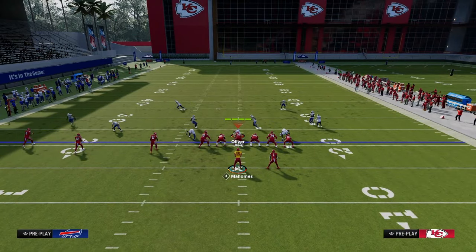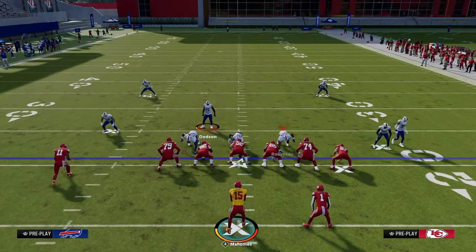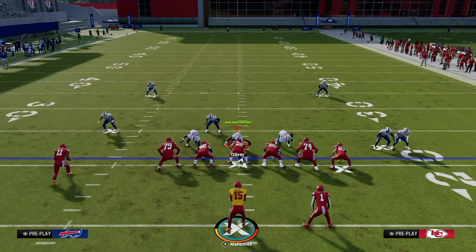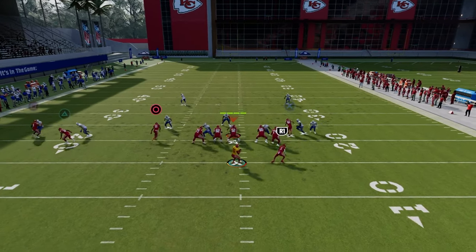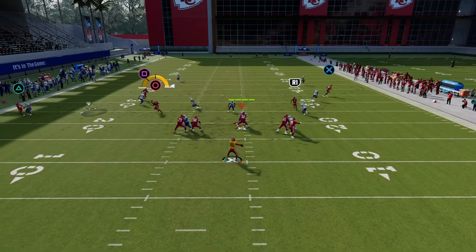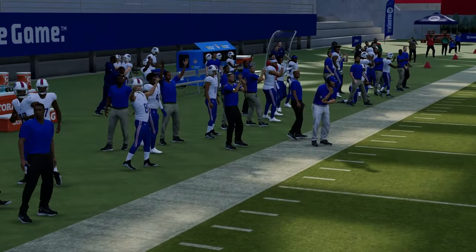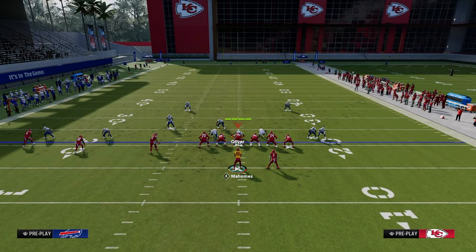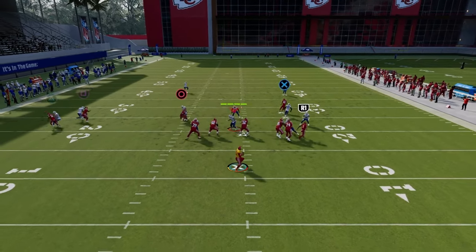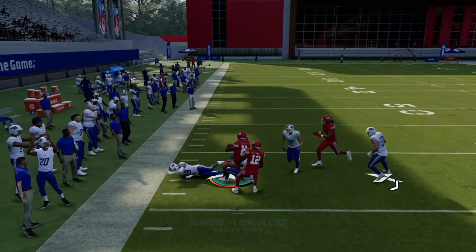Now for general man coverage: this play is pretty good because you have this zig — the whip route — which almost always gets open to the right hand side. A lot of times though, this zig route can get overthrown, so you don't want to free form it. I find just pass leading it to the left allows for a nice rack catch, and you can get a couple of yards.